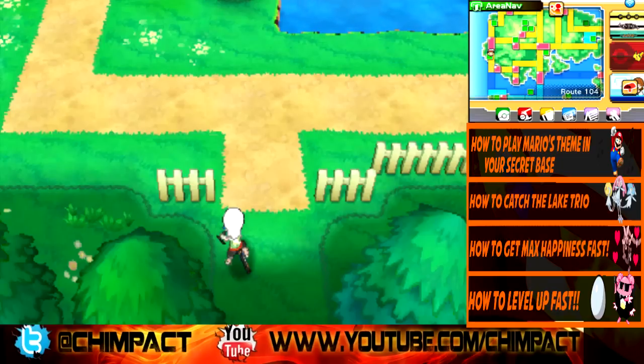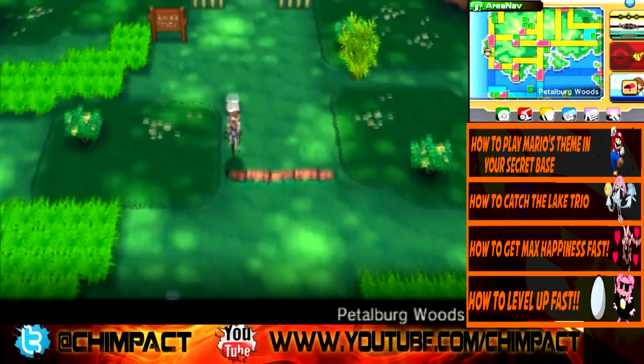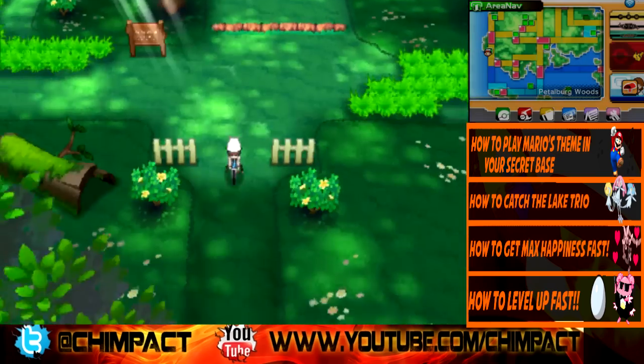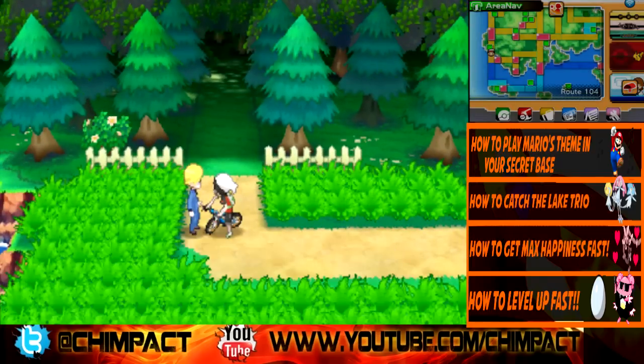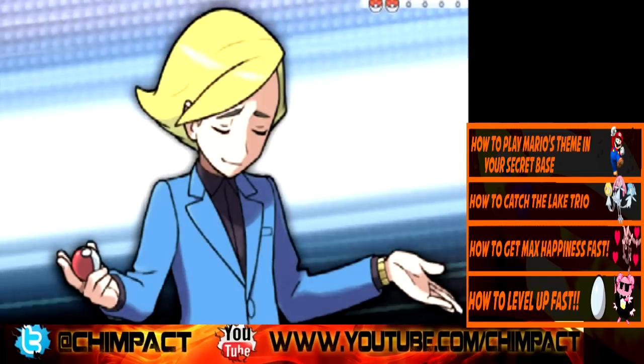I'm not too sure about level three because I don't have Prize Money O-Power level three yet. To get to Rich Boy Winston you just hop through Petalburg Woods and he'll be on the other side. He also has Luvdisc and Pyroar.